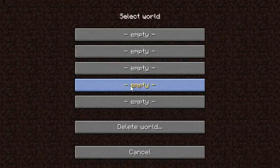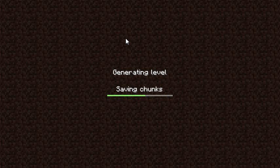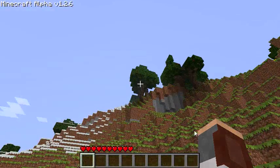To start off, just click single player and select a world. It will randomly generate a world — it is building the terrain, simulating the world a little bit, and then it will save chunks. And here it is: this is the world that it just randomly generated.